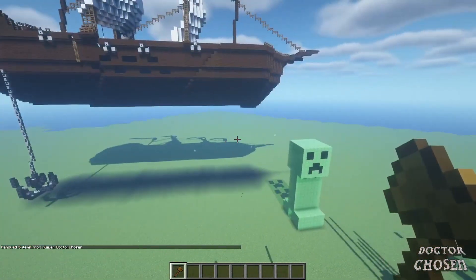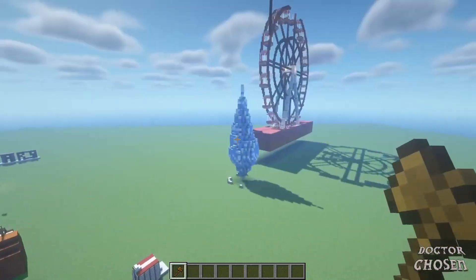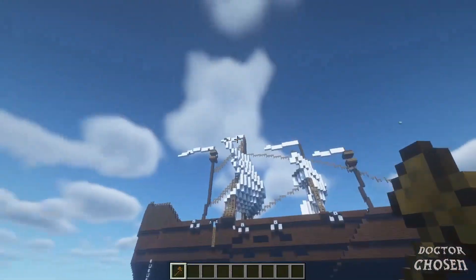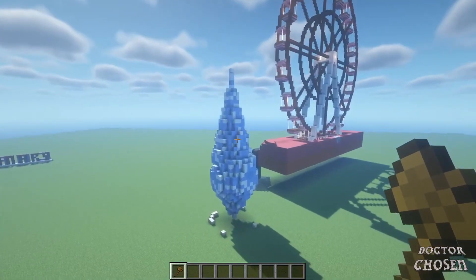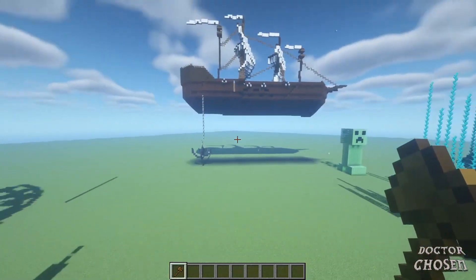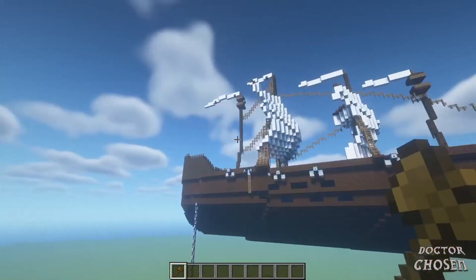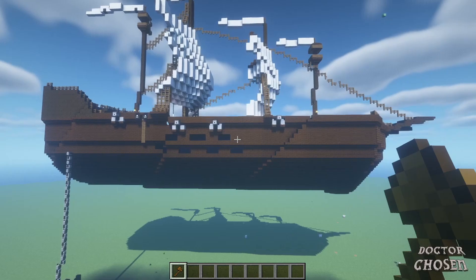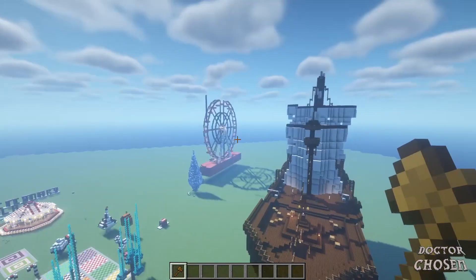I went ahead and switched over to my World Edit sandbox world where I brainstorm various ideas and designs. You can see a bunch of different things here — I copy and pasted this using World Edit from one map onto the other. I'll show you how you can do that, and also how you can make different designs like these World Edit floating islands.